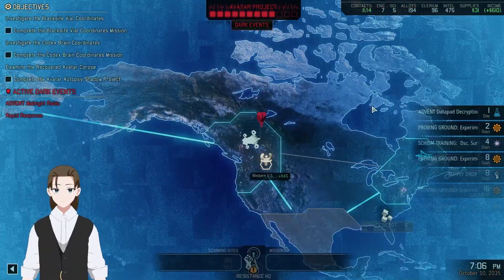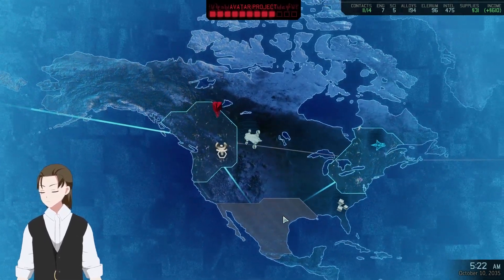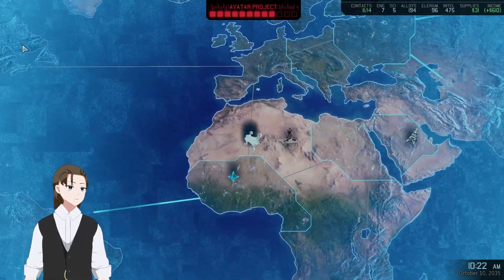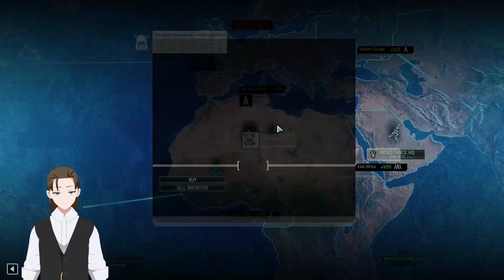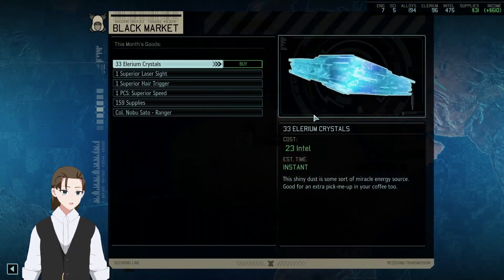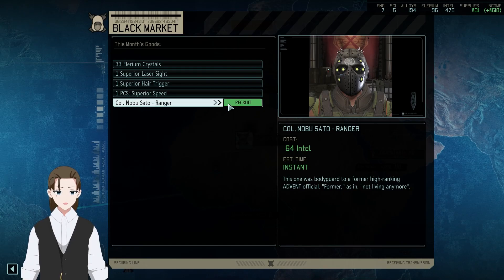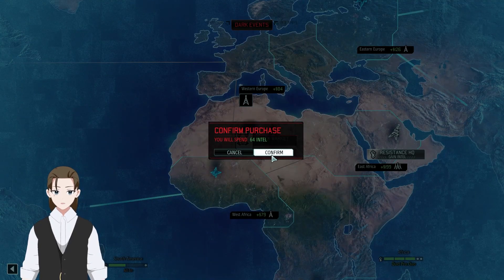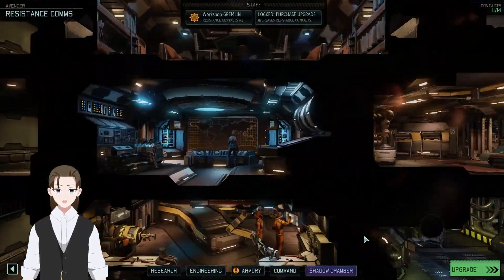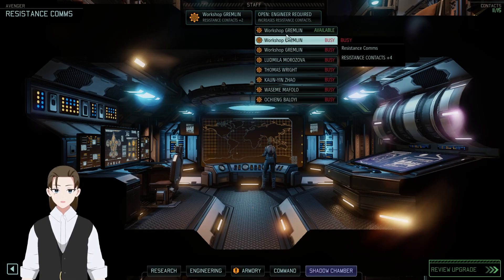Hit up the black market for a moment. Avenger plotting new course — just a quick jaunt over from Washington or whatever to North Africa. Egypt is a little more to the east. You know what? We don't have a backup ranger. Go ahead — just totally on the fly, let's go buy a person. Resistance communications facility upgraded, and Gremlin. Go ahead. We now have 19 contacts.